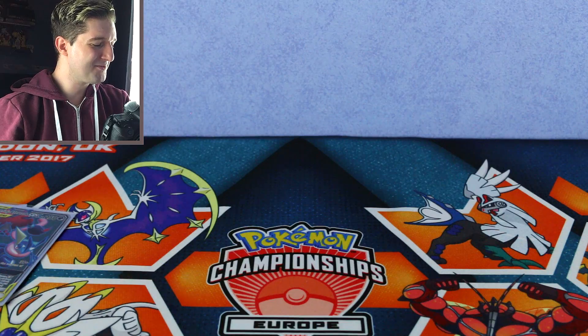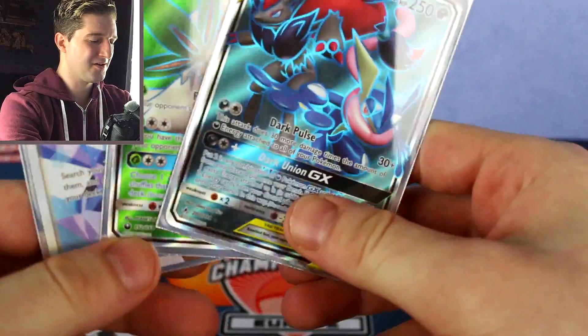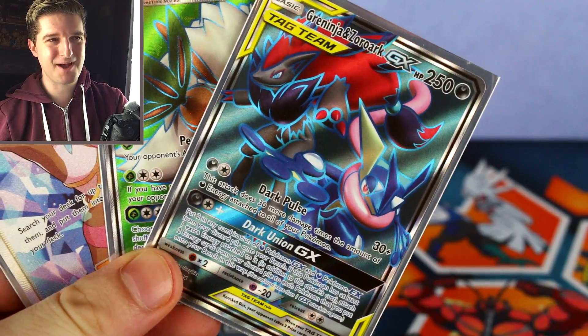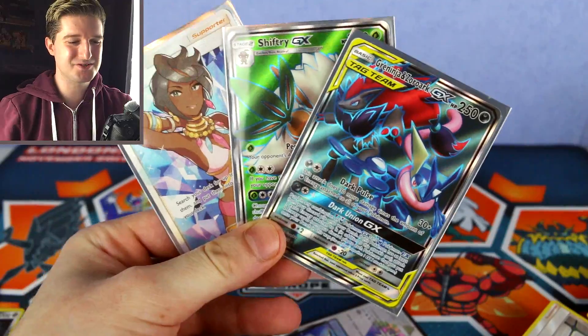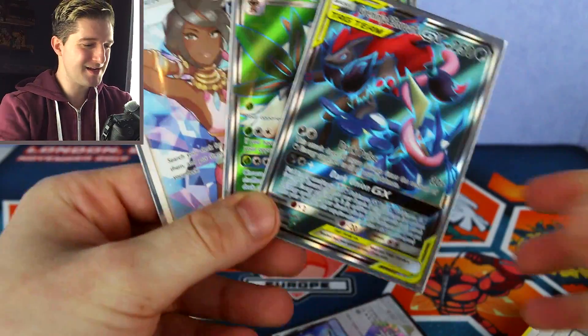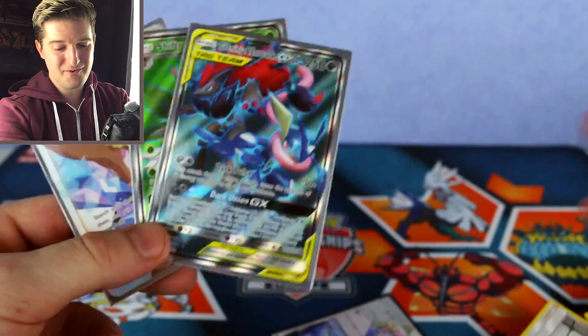Never mind — we've got some nice cards. We've got a nice prism card and we've got three full art cards out of those. So that was 16 packs, three full arts — that's not bad, to be fair. That is not bad. I won't complain since they were all single packs and individually bought. We will take that with grace. We've got a nice full art trainer — I do like my full art trainers, so I'm very happy with that.